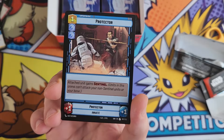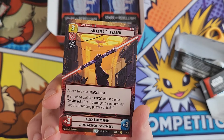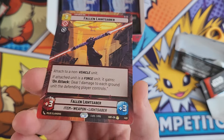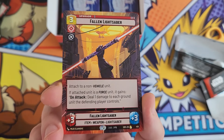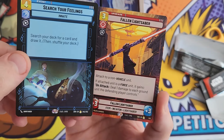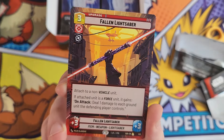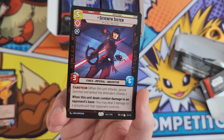You can obviously get holo legendaries and holo rares as well, so that's another thing people can chase. That's a pretty cool card - the Fallen Lightsaber - and some of these have an extended art style. This is just a rare, and I don't know why some of them are extended art and then some of them are not. This upgrade card here and this event card look like a spell and an artifact type thing if you play Magic.